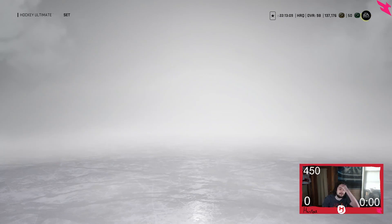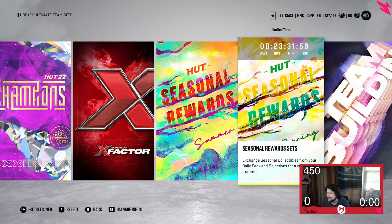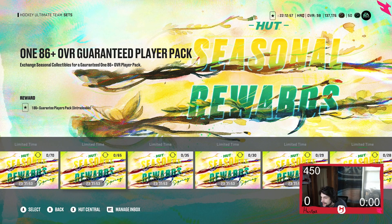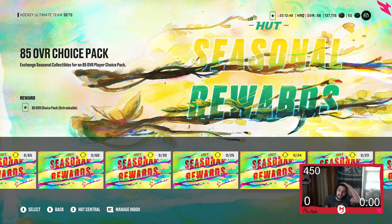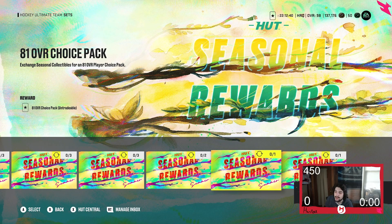Here are the seasonal summer sets I want to talk about today. Starting off: one mini pack costs one seasonal collectible. One seasonal collectible gets you an 81 overall choice pack, which is actually pretty nice — it gives other card options for players just starting out in HUT.